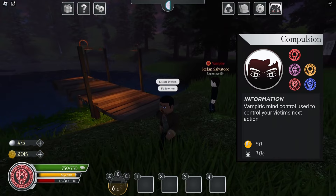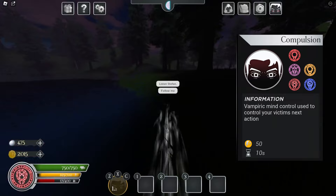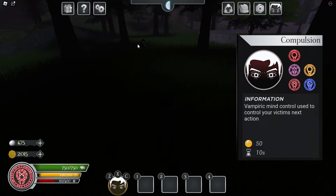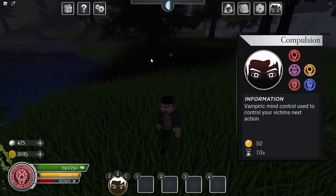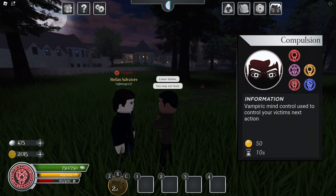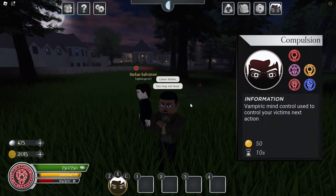Next we have follow — as you see, they'll start to run after us like we are God and they have no control. They follow the paths, taking little checkpoints of where you are — about three checkpoints. Then there is never mind, and don't feed. Don't feed basically means you cannot feed — pretty self-explanatory. And that's it for the compulsion.